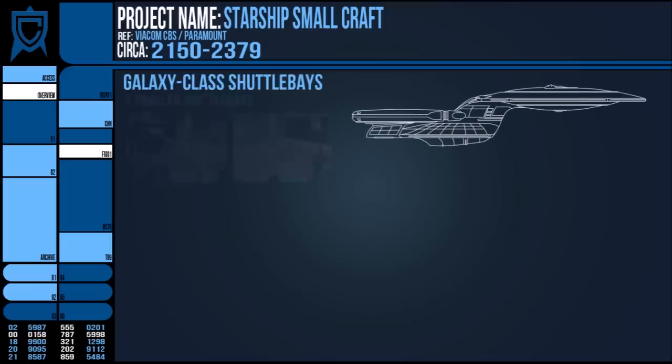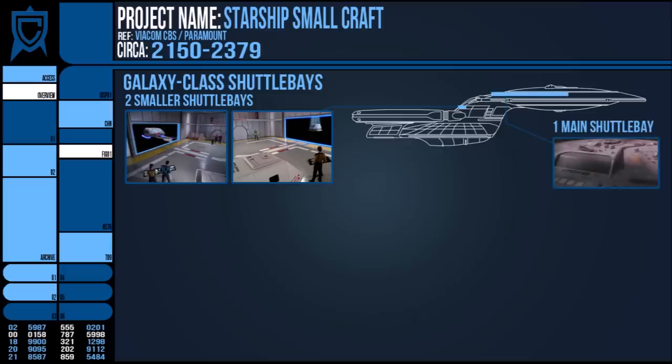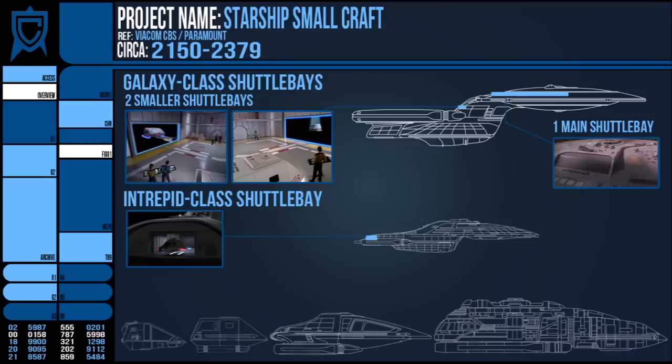Craft such as the Galaxy class had three shuttle bays, with two in the main hull and one large one at the rear of the saucer section. Something smaller, like an Intrepid, only had a single shuttle bay and it was a rather conservative one at that. Generally however, a large Starship would have a loadout of four types of small craft, not counting personal vessels or the captain's yacht.